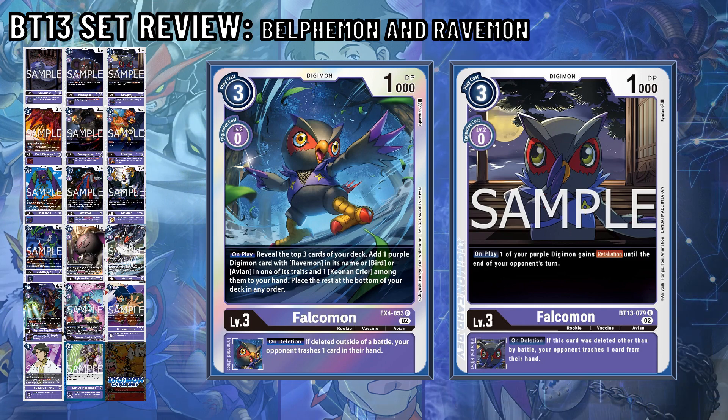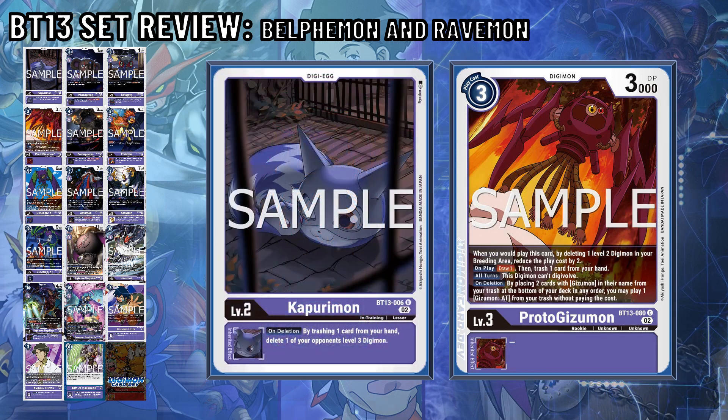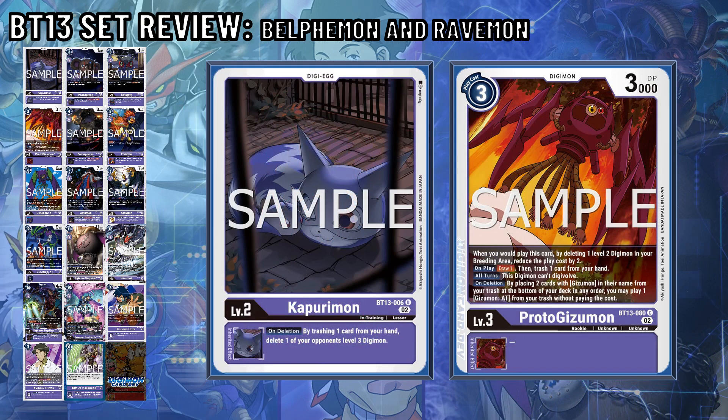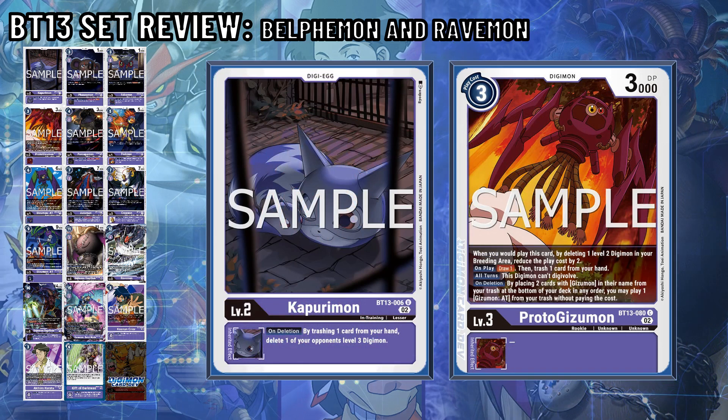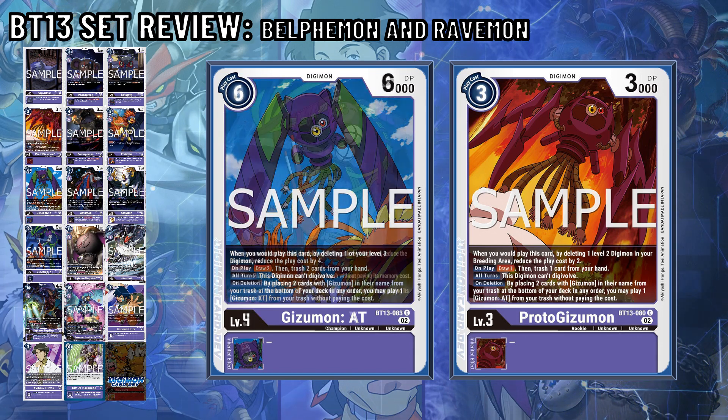The last level 3 is Proto-Gizomon, a Digimon that deletes your level 2 Digimon to reduce the play cost by 1. On play, draw 1 and trash 1. This Digimon can't digivolve, and on deletion, by placing 2 cards with Gizomon in their name from your trash at the bottom of your deck, you can play Gizumon AT from Trash without paying its cost. This effect lets you utilize Proto-Gizumon, Gizumon AT, and Gizumon XT.